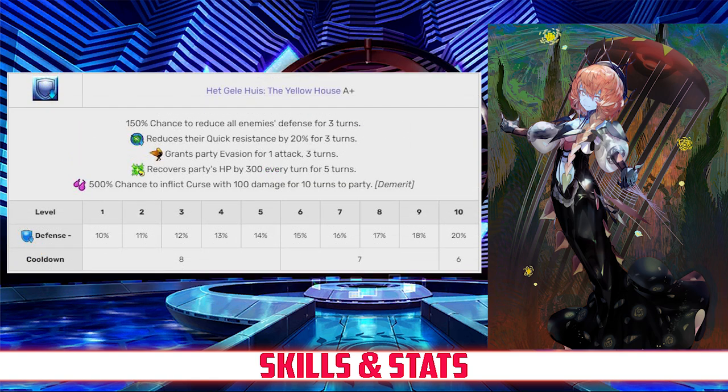Her second skill is Het Gelehuiz, the Yellow House, rank A+. This skill reduces the defense of all enemies for 3 turns, between 10 and 20% depending on level. It'll also reduce their Quick resistance by 20%, grants the entire party evasion for 1 hit, and heals the party by 300 every turn for 5 turns. As a demerit, it will inflict Curse on the entire party for 10 turns.